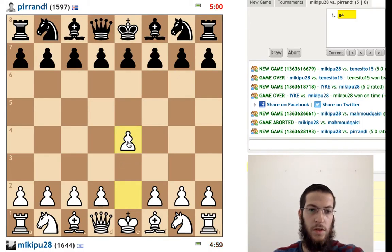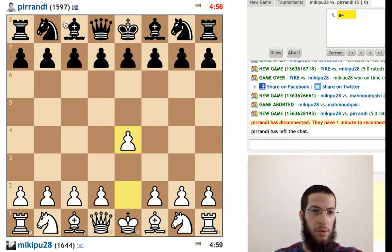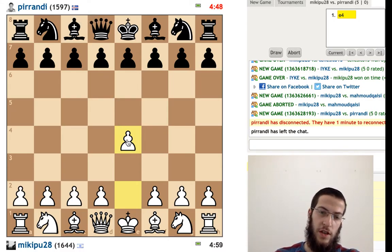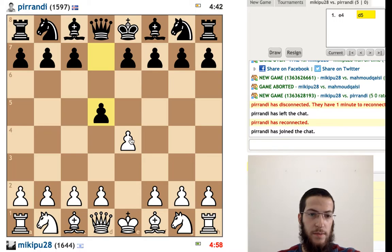Okay, welcome everyone to another five minute game. We're playing Pirandi, who is rated 1597 — almost 1600 — from Iceland. Bobby Fischer died in Iceland; he's buried there as well. Interesting fact. Beautiful place, Iceland. I want to visit there sometime.